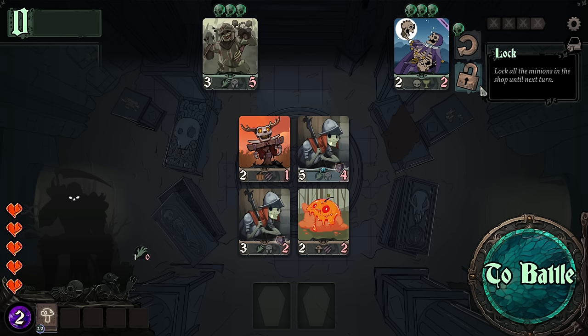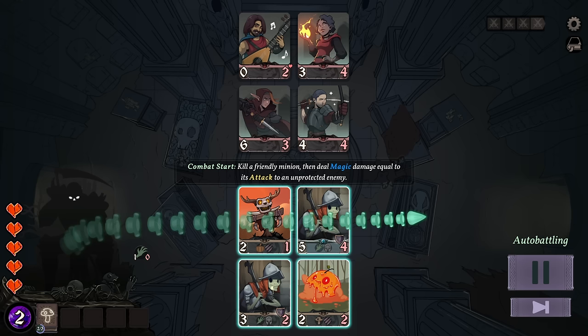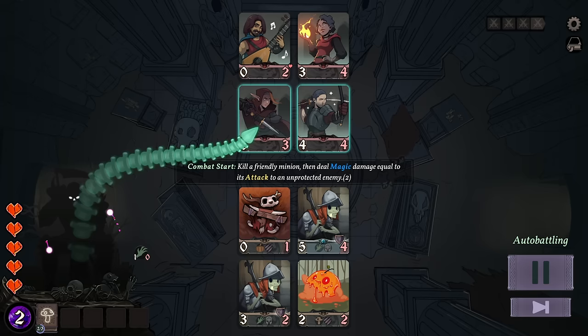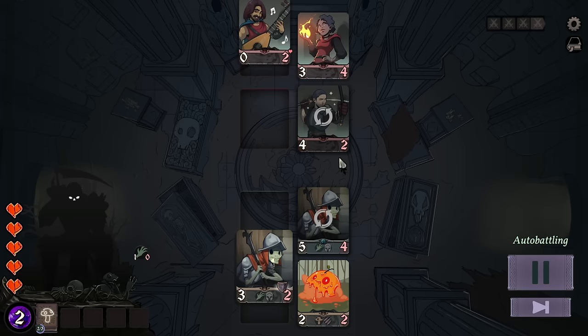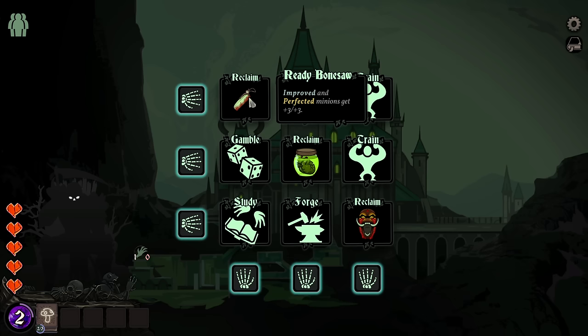Support — get a free re-roll. Whenever a related minion takes damage or loses a shield. I'm definitely struggling to figure out what we're going to really want here. I'll do this just in case the three damage unit attacks over here — that way it does at least get the kill. We're getting through the early game just fine because the early game's not hard. Rogues and mages, reapers and blights. Improved and perfected minions get plus three, plus three — I could see that being useful.